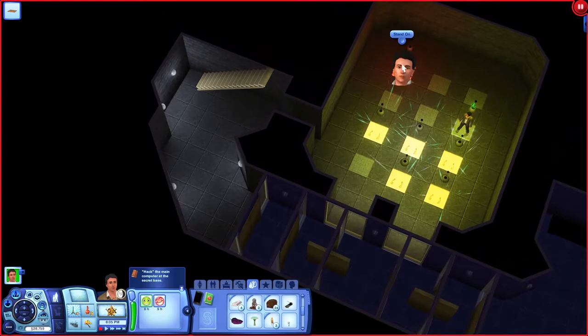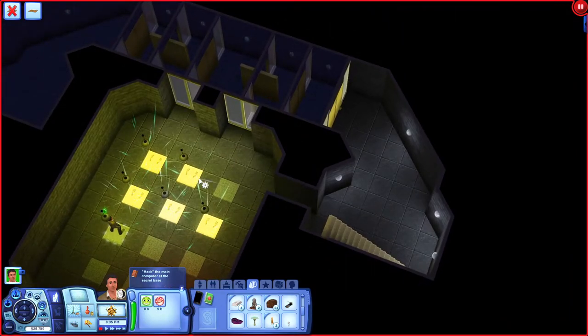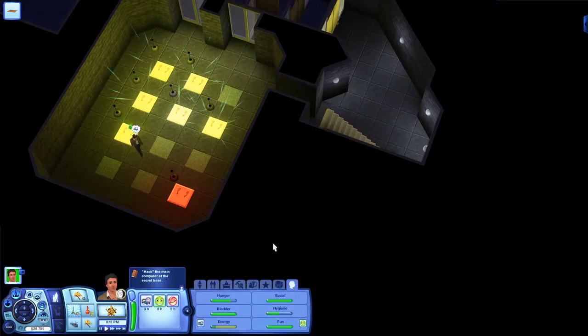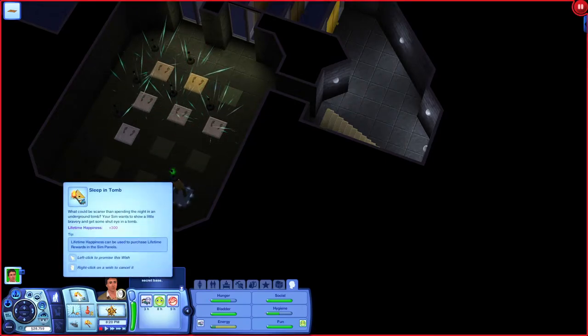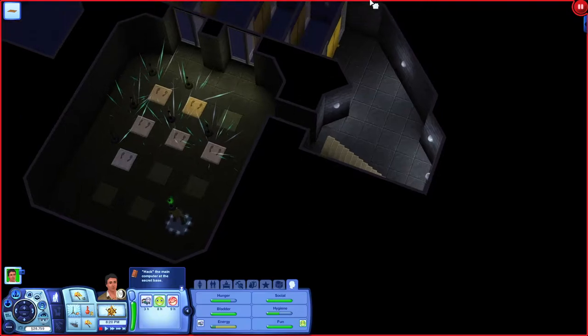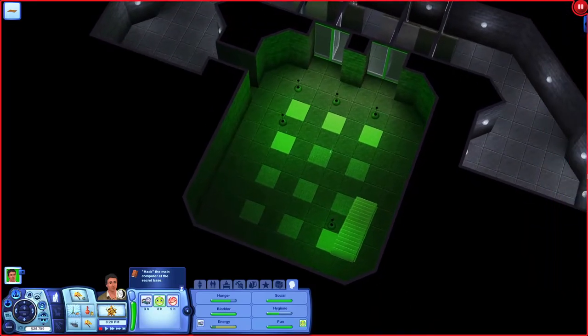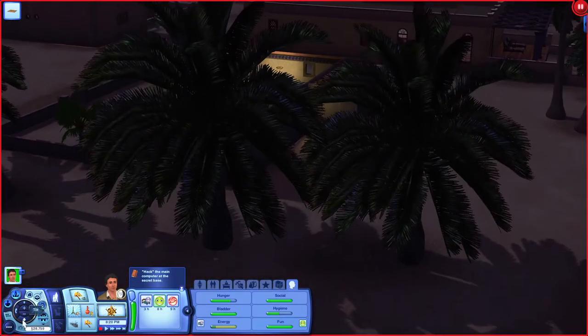I don't know, let's go back on there then - so what did we do? There's that, that, that, that, and that, wasn't it? Let's fully explore. Let's return home - well, he's in someone's house so he can't really sleep here. I'm going to have to put him - we're going to have to come back, I think, because we're in this person's house.